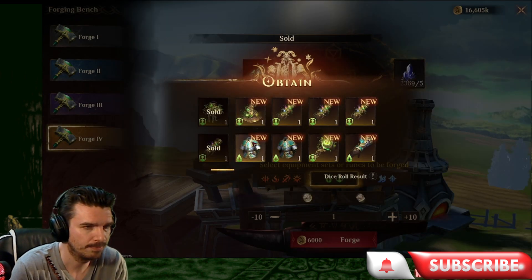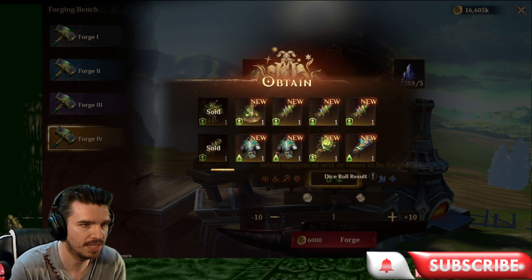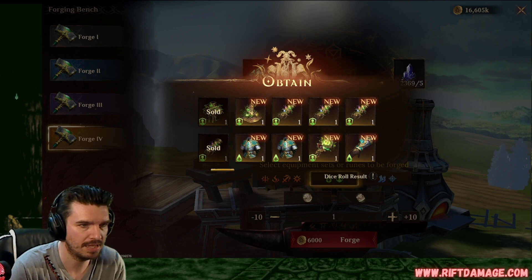Flat attack gloves. We can sell. HP, attack percentage. Nice. Crit damage, nice. Hopefully it doesn't roll into defense at all. Enlightenment with crit damage, flat defense, and accuracy. I like the accuracy. I like the crit damage. We don't like the flat defense.